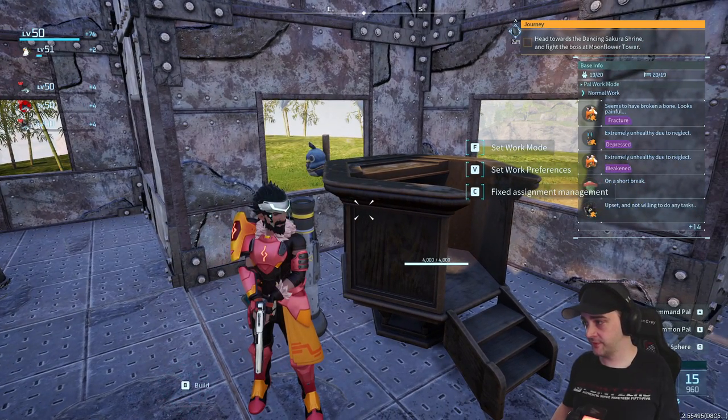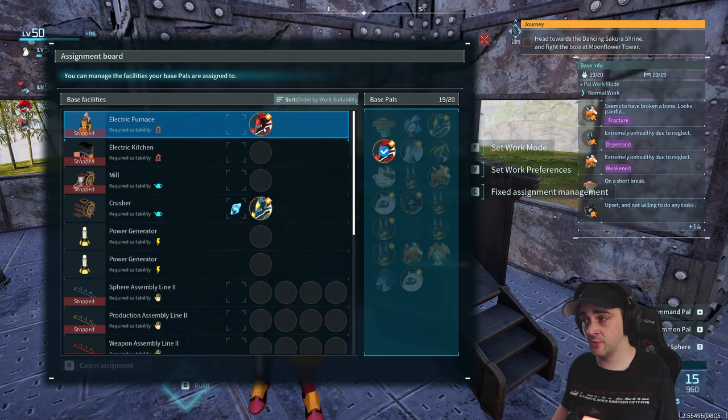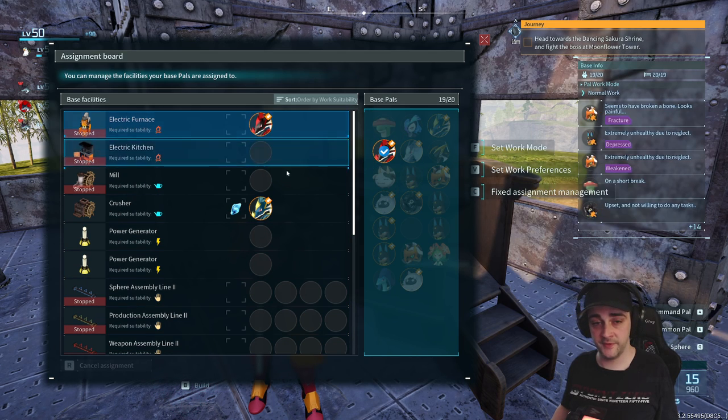Hey guys, Dracovic here, and today I just wanted to show you how the changes work with the work table. So now you can do a fixed assignment. If I have the electric furnace here, I can actually set Jormant Ignis to do this, so that only he does it.